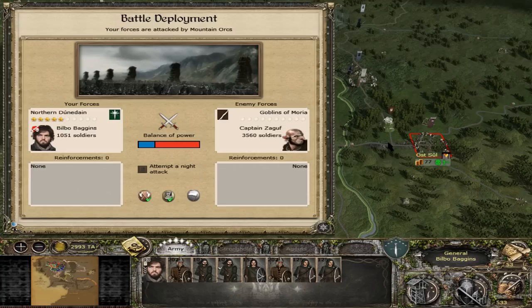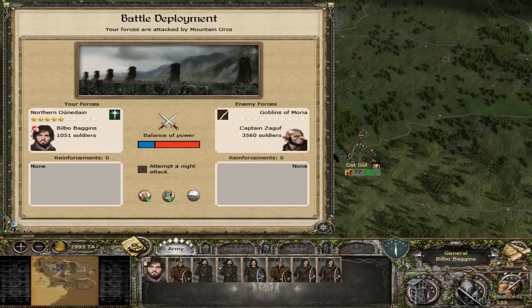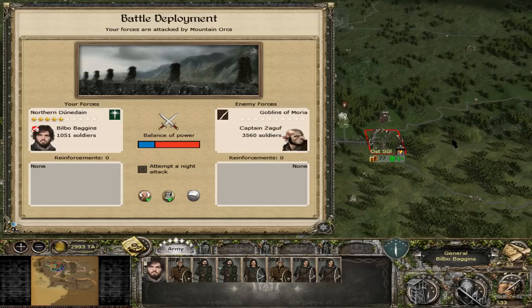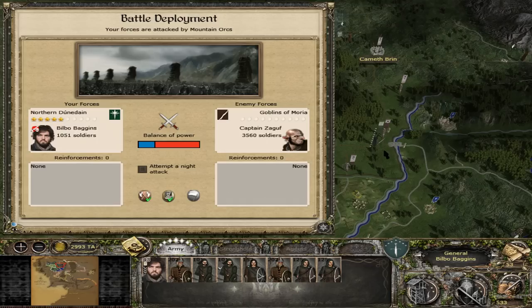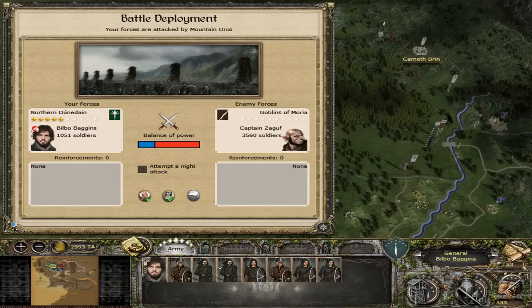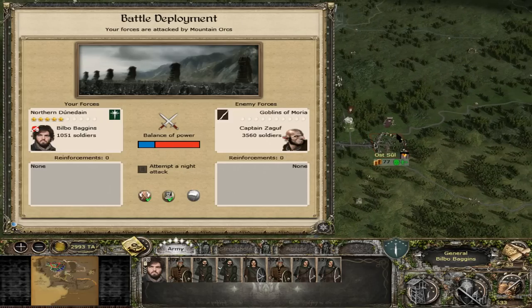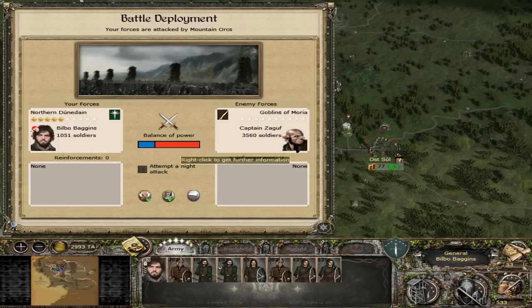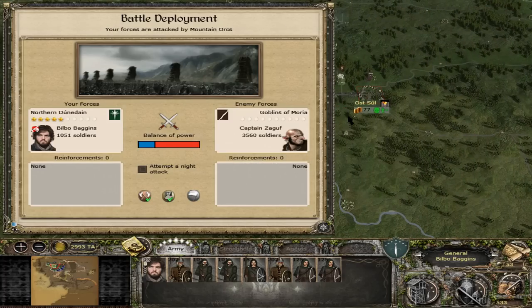Welcome back to the Northern Dúnedain campaign, where we are under attack by Captain Saguf. Hopefully this is going to be the last offensive action that the goblins of Moria do in this campaign. When we destroy this army, they don't have too many things left. Aragorn is on his way towards Goblin Town. We need to take this army down — I don't think they have the offensive capabilities after this attack. We need to win here, because I really want to wipe out the goblins once and for all.